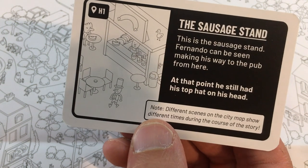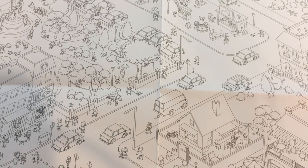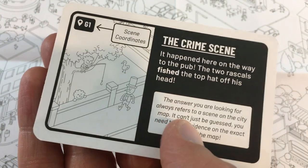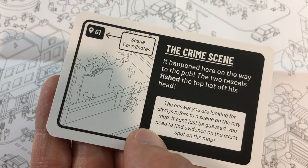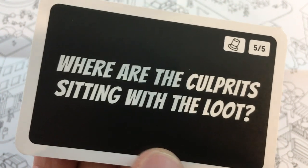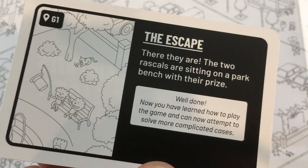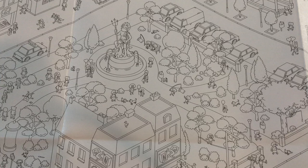Different scenes on the city map show different times during the course of the story. So what happened on the way — how was the top hat nicked? Let's do a little dirty tracking. Some little kids fishing pulled his hat off his head. They have coordinates if you can't find it for the clue giver once one person has looked. It happened here on the way to the pub — the two rascals fished the top hat off his head. The answer you're looking for always refers to a scene on the city map; you need to find evidence at the exact spot. So where are the culprits sitting with the loot? There they are, laughing at their conquest — right next to the Neptune statue itself. The two rascals are sitting on a park bench with their prize. Now you've learned how to play the game. Good gaming, and I'll see you at the next stop.